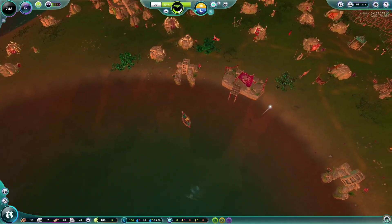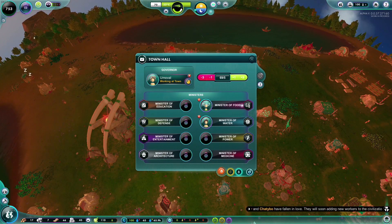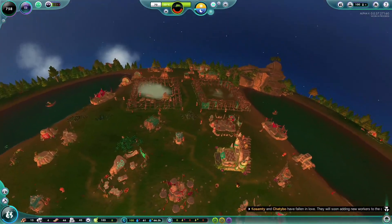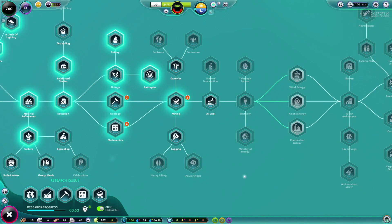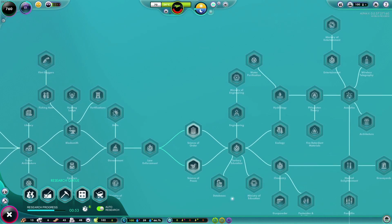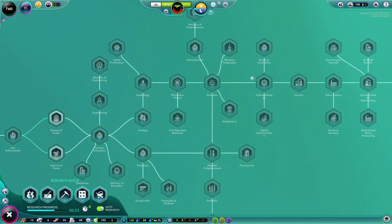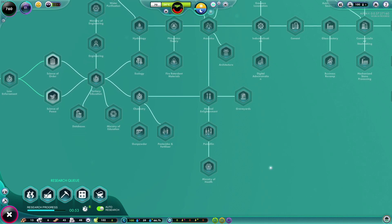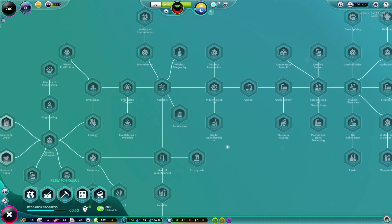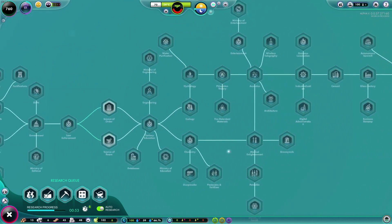We're going to try to advance our colonization and get to the next era. Our town hall has a ministry of food and minister of water, but there are other ministers we can get — education, defense, entertainment, power, medicine, architecture. I'm curious if the minister of architecture will automatically upgrade buildings. Architecture is coming soon — autonomous options too. I'm so excited about all this stuff!